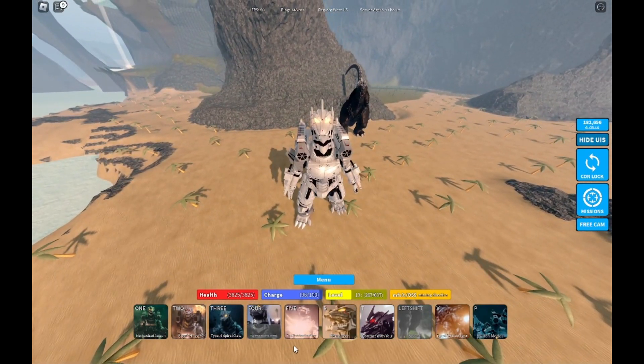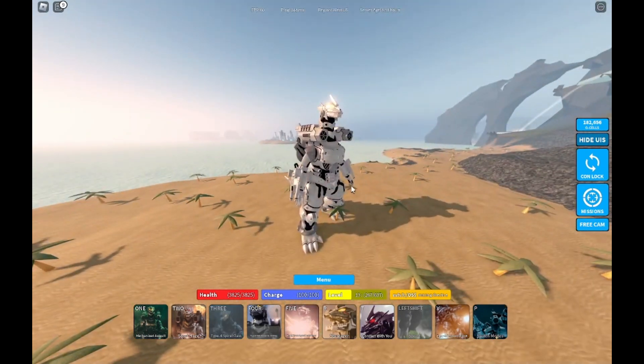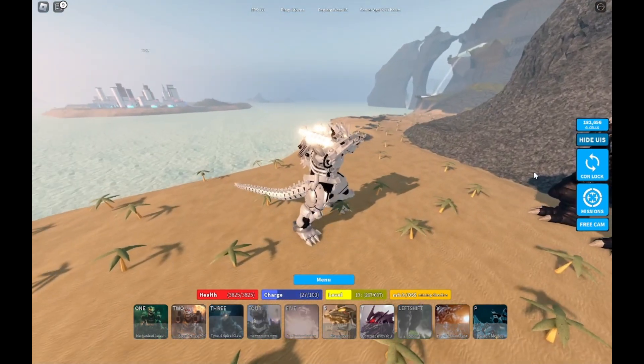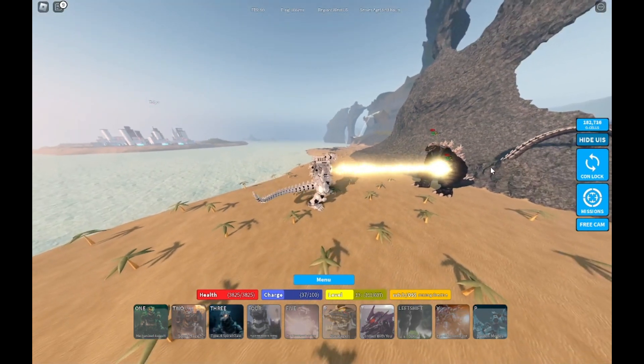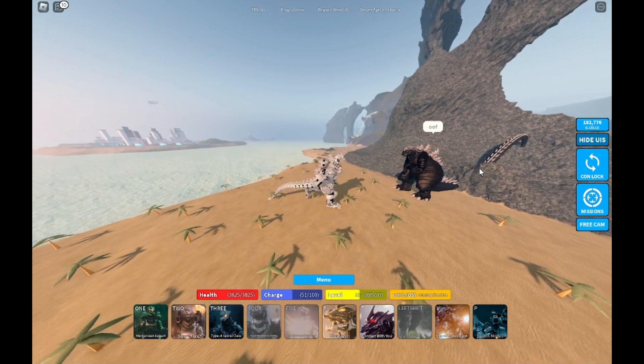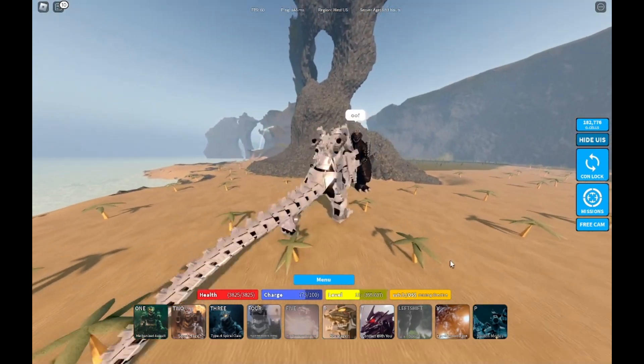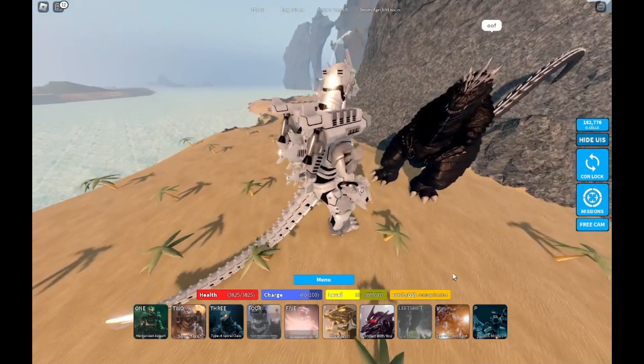In mode two we also have the Type 4 Triple Hyper Macer Cannon — this is the chest beam. It hits 483 damage four times, so that's around 1800 damage. This character does so much damage.